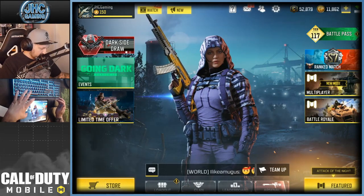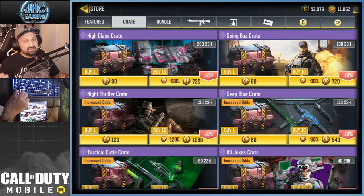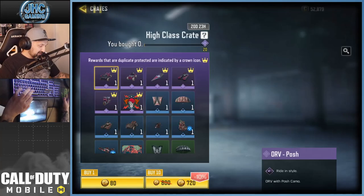Let's check out the store guys. This is the new crate, it's called the High Class Crate, and again it's the second time we've got these vehicle crates. This one's 720 CP for 10 crates.